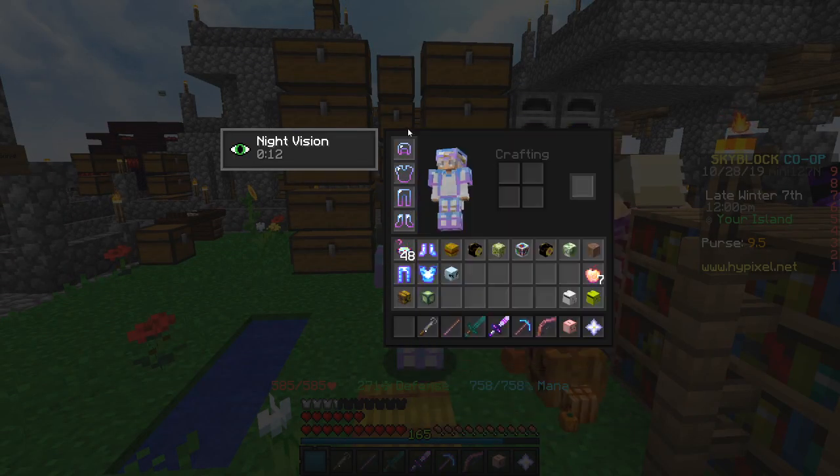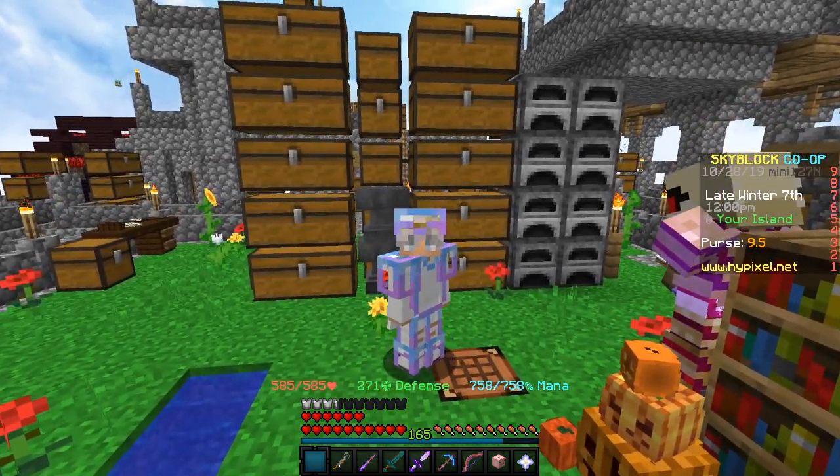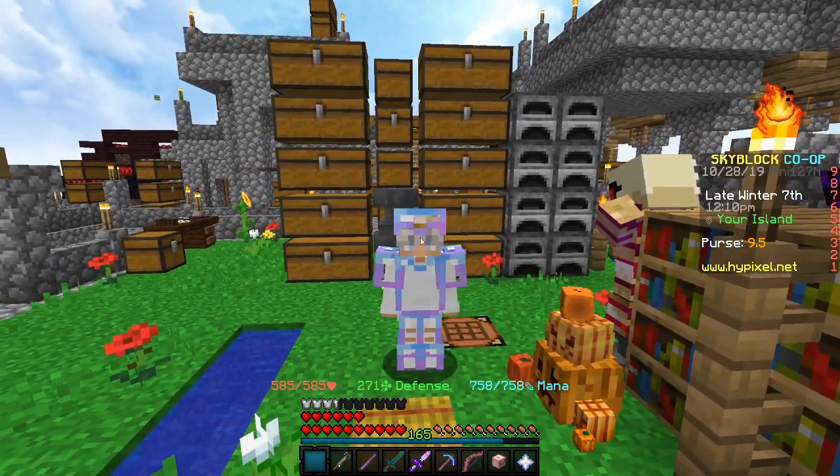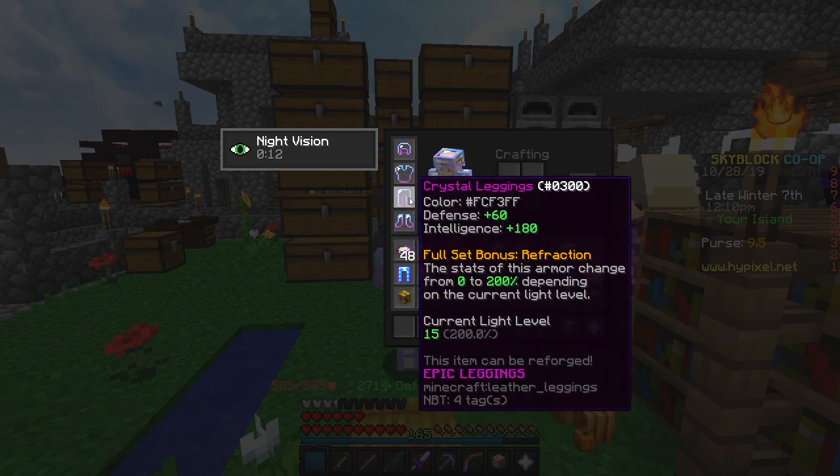I just have the basic crystal armor here. I did make a video on how to get this armor if you want - it is easier than getting the dragon armor, but the dragon armor is better. If you do use the crystal set, I would put Wise as a reforge so you can get extra intelligence.